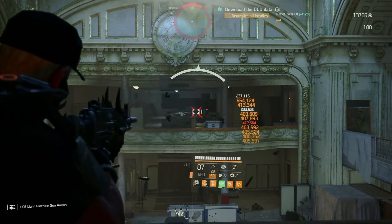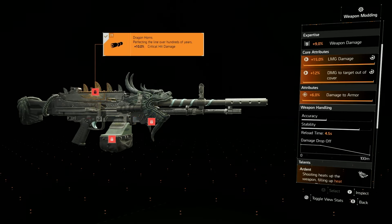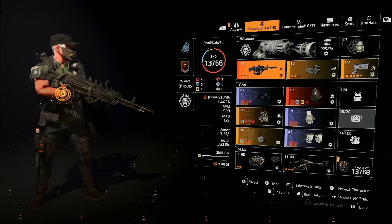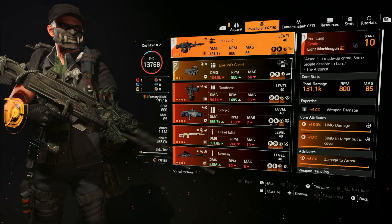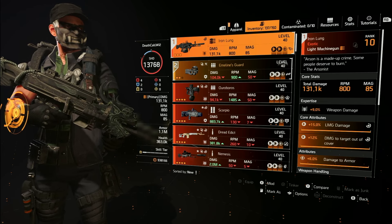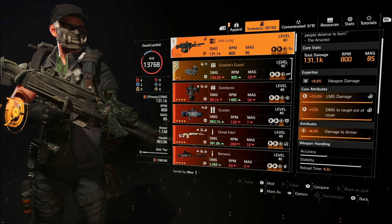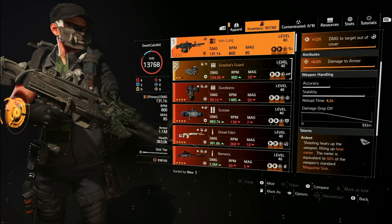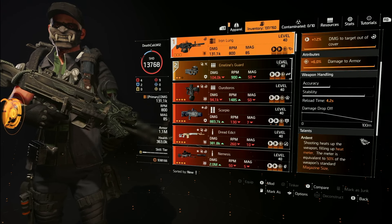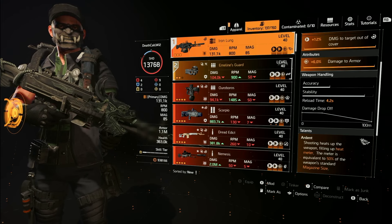It's got decent accuracy and stability. For mods, we got an extra 35 rounds, crit damage, and more crit damage — pretty decent crit damage mods. I'm running a ninja bike backpack build with three Striker. The Iron Lung has a base 800 RPM with a mag size of 85, and that mag size is on the lower end for LMGs. The RPM is right there in the middle — pretty good. But just like most LMGs in The Division 2, the mag size, weapon handling, and more specifically the reload are things you definitely want to pay attention to.